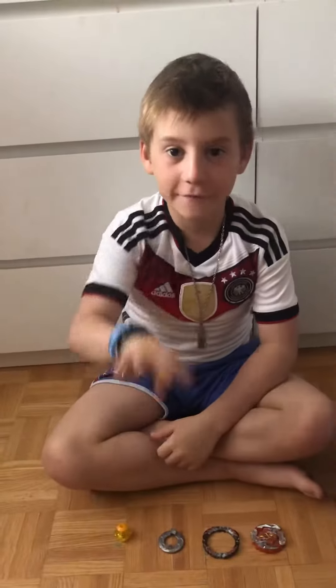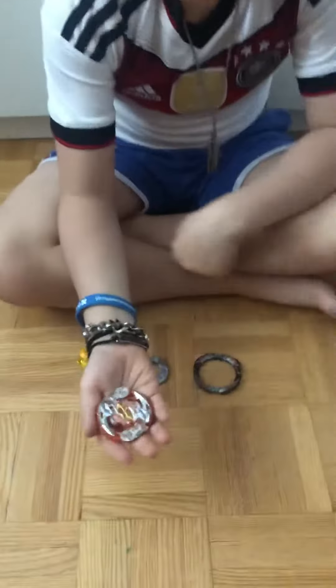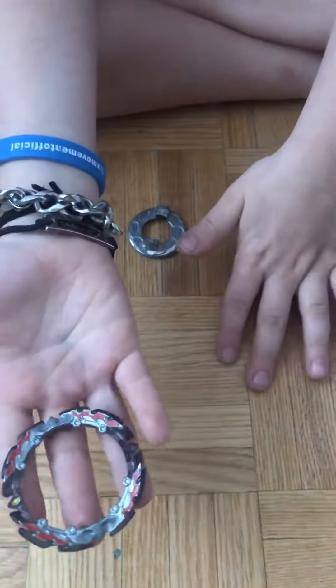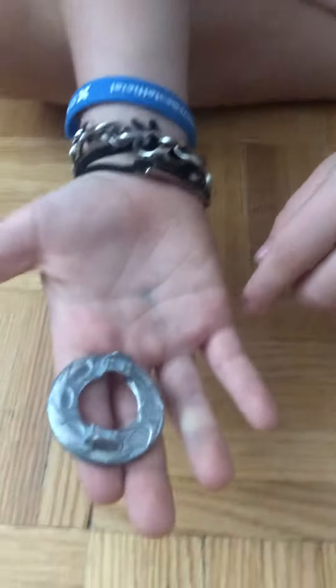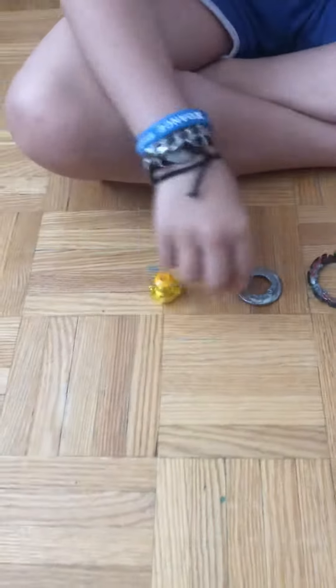Today I'm going to be doing the fourth illegal combo. First, you need Rock, the War backwards layer, Turbo version, Phoenix's armor, Turbo, five discs, and Archer Hercules tips. Let me show you the illegal combo.